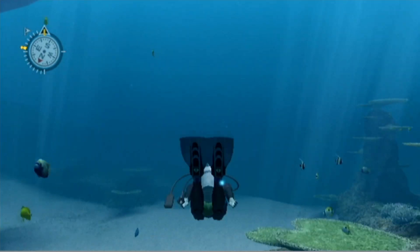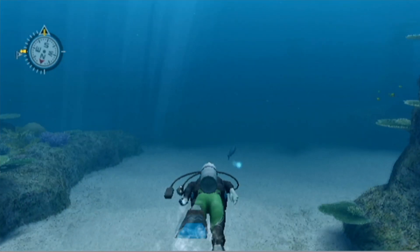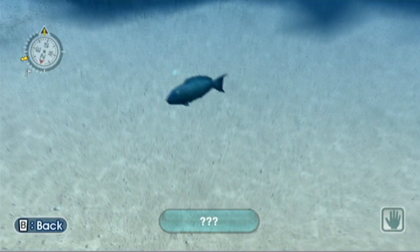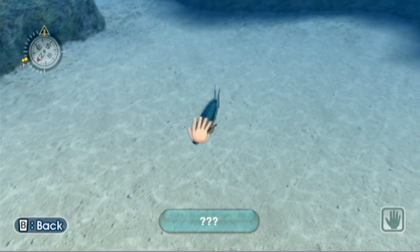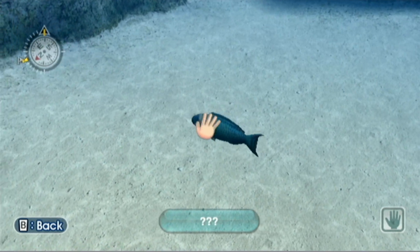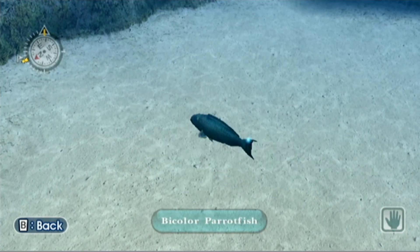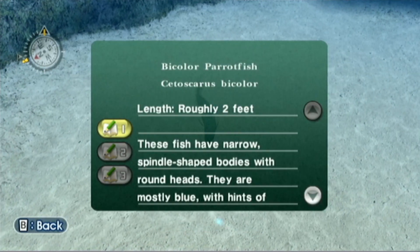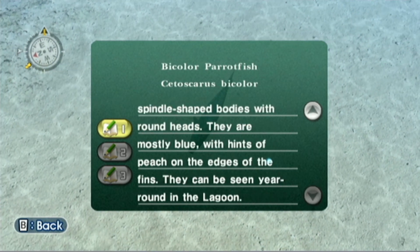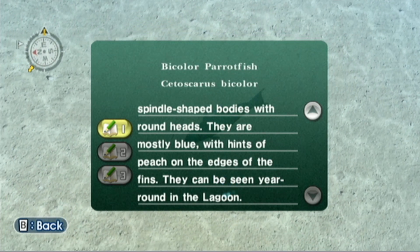Let's just swim out here and see what we can do. Who wants more exploring? What's this fish here? Fishy is a good fishy. This fish kind of reminds me of Rainbow Fish. Bicolor parrot fish — these fish have narrow spindle-shaped bodies with heavy heads. They are mostly blue with hints of peach on the edges of the fins. They can also be seen year-round at the lagoon.